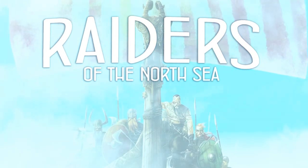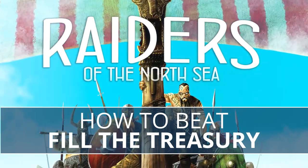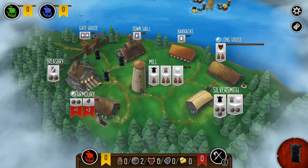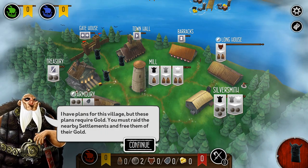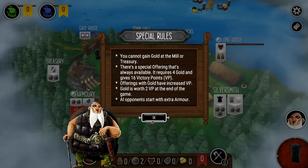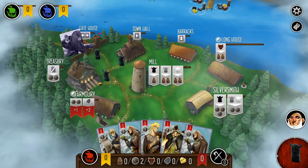Today we return to Raiders of the North Sea and I'm going to teach you how to beat Fill the Treasury here today on Legendary Tactics. This is a neat mission — gold is the name of the game in this particular campaign mission, number four. You can't gain gold at the mill or the treasury, but most importantly there's a special offering at the longhouse where you can trade four gold for 16 victory points, and that's going to be a key focus of this game in order to win it.